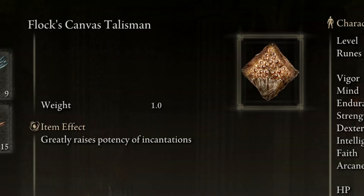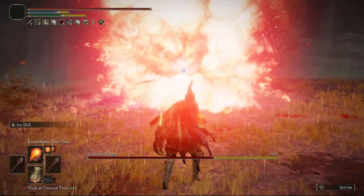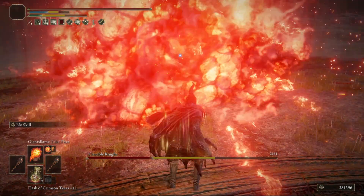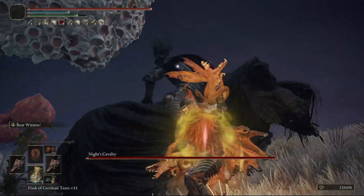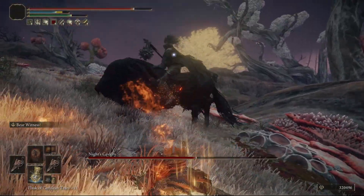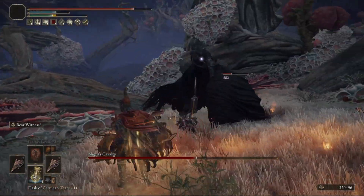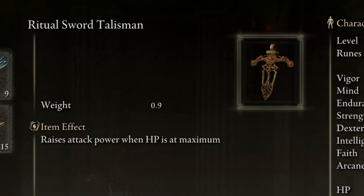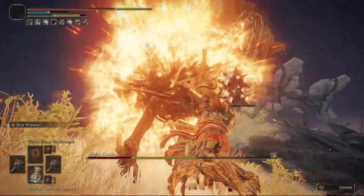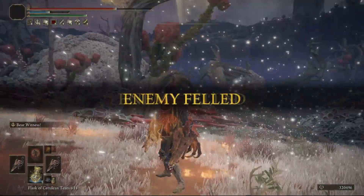The Flock's Canvas Talisman is a great choice, boosting incantation damage by 8%, allowing our secondary options to have a lot more oomph whenever we turn to use them. And then finally there is a flexible slot. If you feel really comfortable with survivability and either want to spam the Ash of War until something dies or abuse the safety of ranged incantations to stay at full health, then the Ritual Sword Talisman is fantastic, boosting your damage by 10% when you're at maximum health. Otherwise, use one of the bevy of defensive talismans instead to keep yourself safer depending on the specific damage type you expect to take.